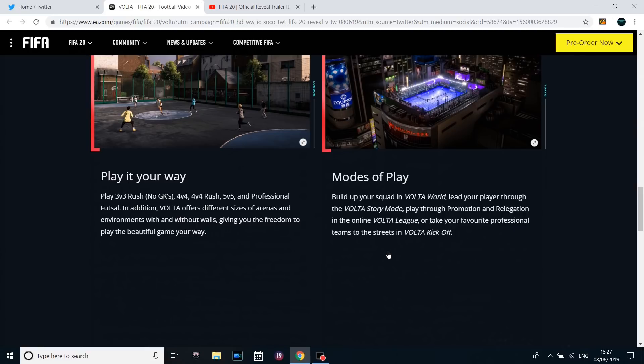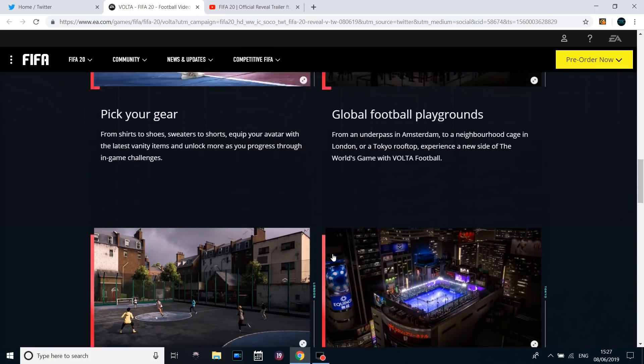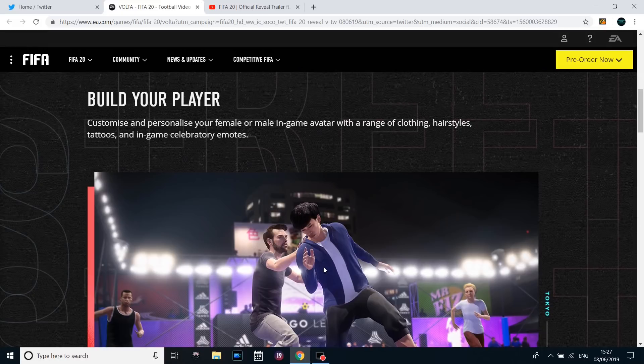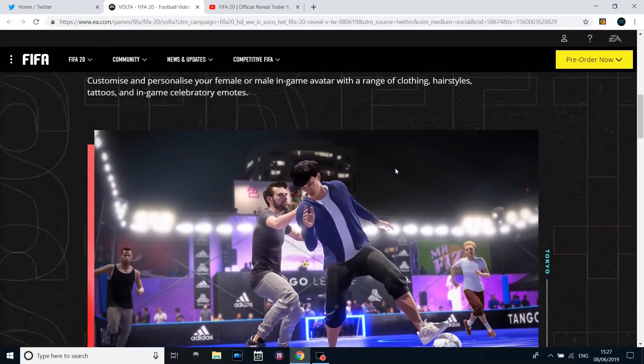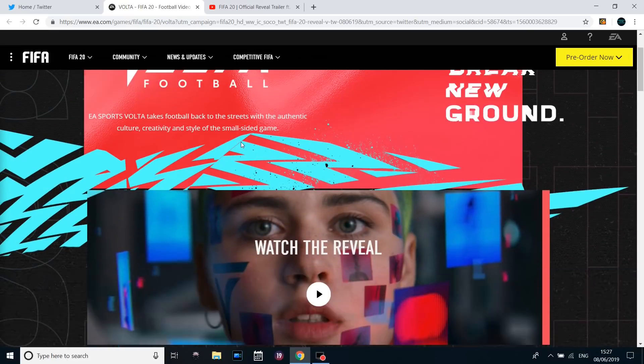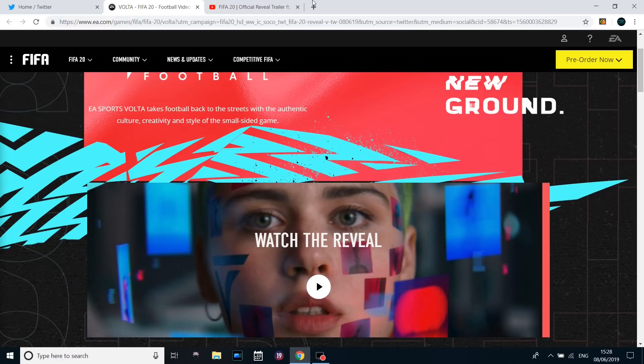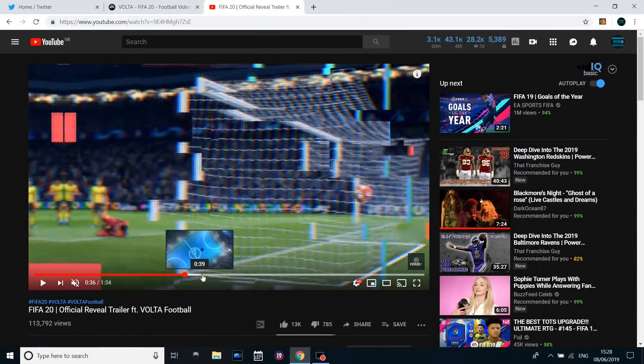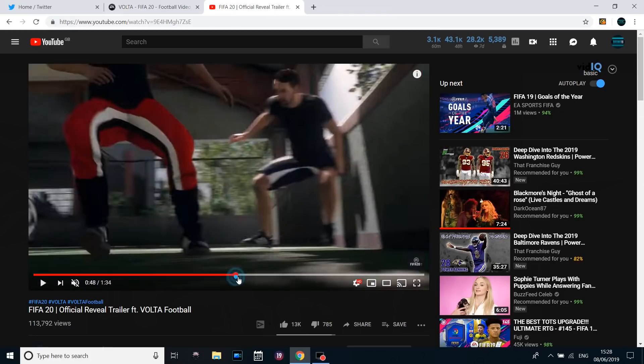And then you can take your professional teams to the streets in Volta Kickoff. I think we're going to be moving toward a battle pass-like structure, which I'm not too keen about and we'll talk about that in more detail later. There's also talk of in-game celebrity emotes, different clothing and hairstyles — I think it's going to be a tier-style structure. In the reveal trailer they're not just talking about the custom player; they're also talking about the likes of Raheem Sterling and different teams being bedded into that structure.